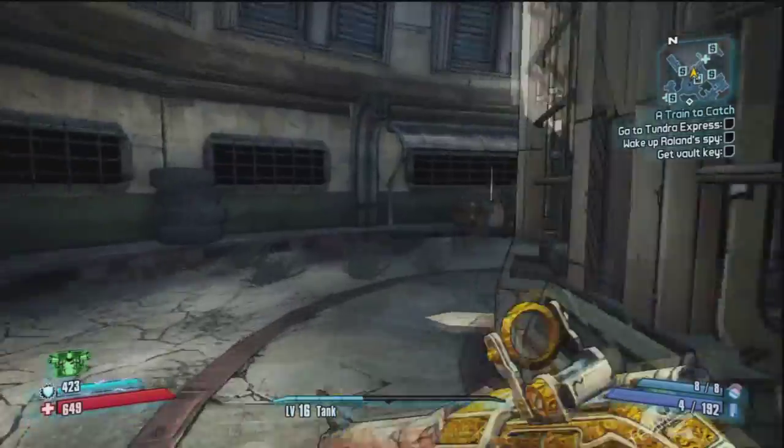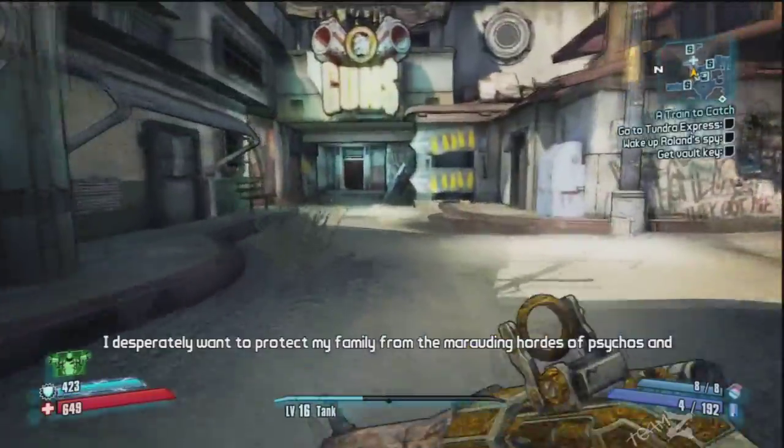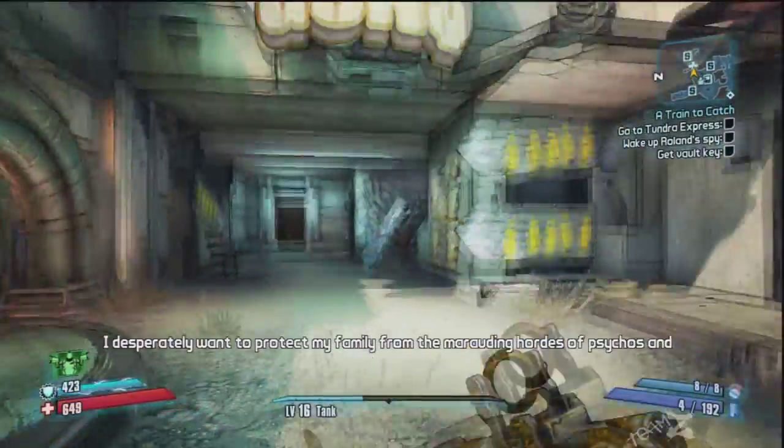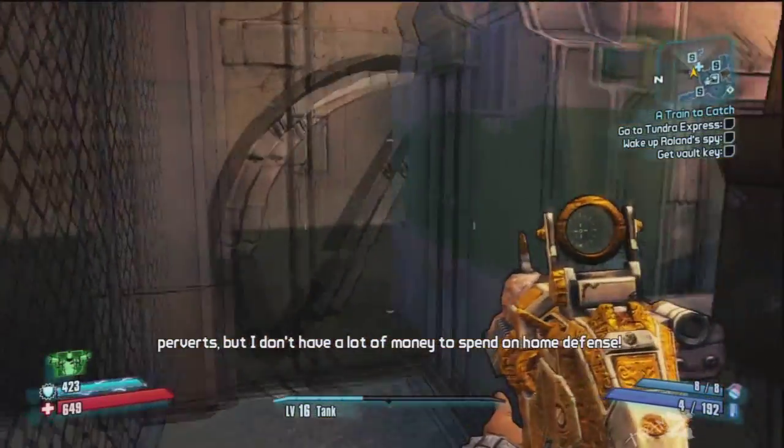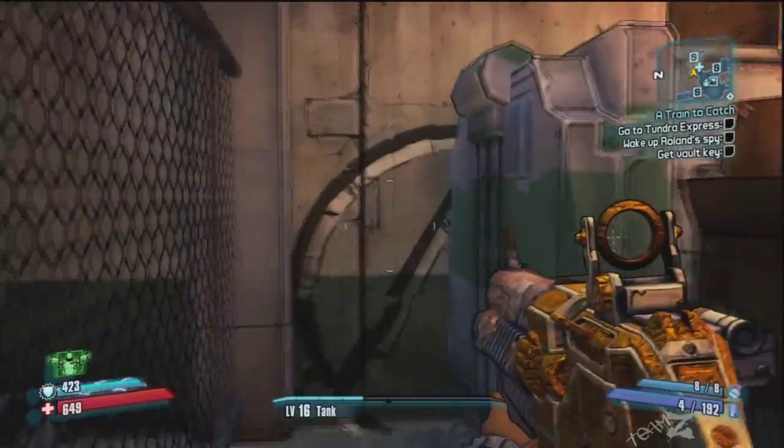Alright so we're going to go right over to the first easy one. We're just going to head straight. See where Marcus Gunz is, make a quick left into this little alleyway. The sign is right up against the back there. Nice and easy.